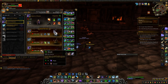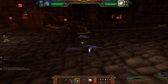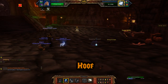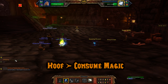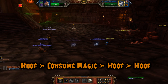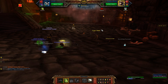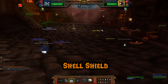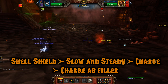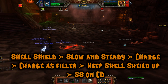I didn't even use my third pet — I used my Onyxian Whelpling, but I didn't even realize it was poor quality. Starting off with the fight, you'll want to use Hoof, then follow that with Consume Magic to get rid of his Curse of Doom and Haunt's debuff. Then spam Hoof until Wandering Phantasm dies and the second pet comes in. Start off with Haunt on that second pet, then bring in your Zoom. With Zoom, start with Shell Shield — it's very important to keep this up. Follow that with Slow and Steady, then use Charge. Keep using Charge as a filler and use Shell Shield when there's one round left on the buff. Use Slow and Steady on cooldown and you'll finish the fight.